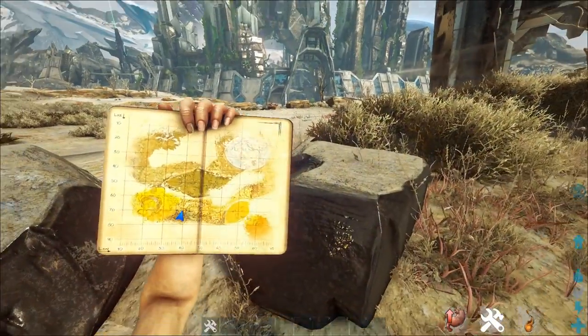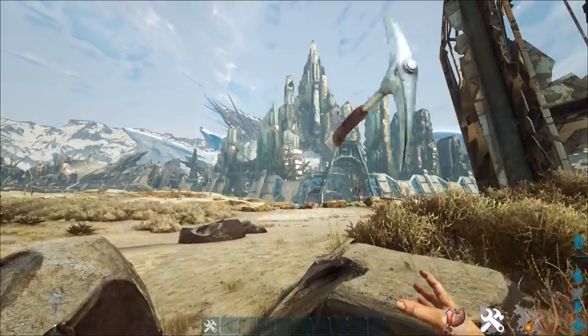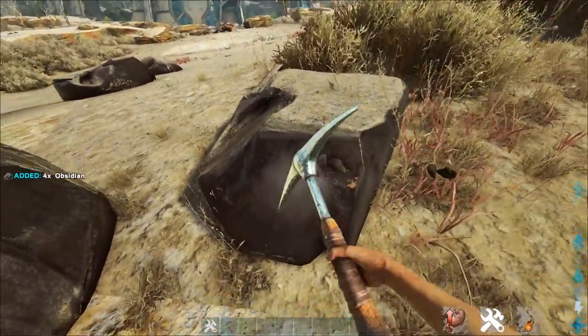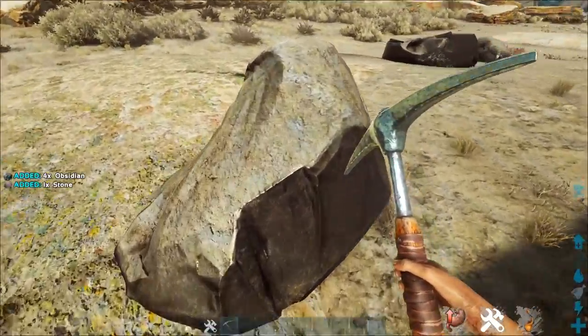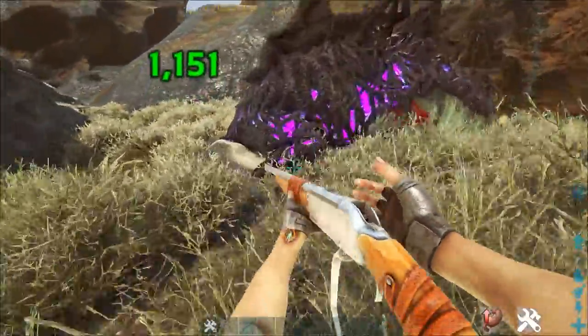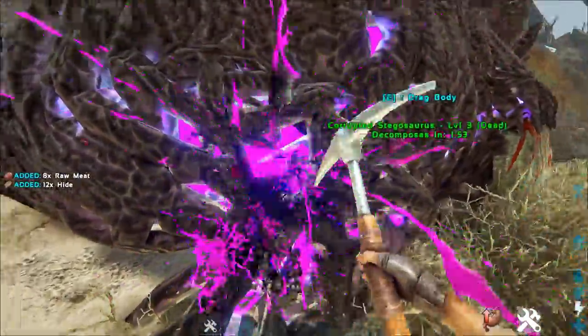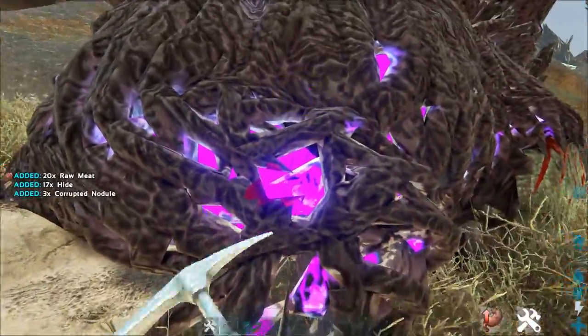If you also need Obsidian, outside the city walls a bit more towards the sulfur fields there are rocks which also have Obsidian. For Polymer, you can kill a Corrupt creature and get its Corrupted Nodule, which acts as organic polymer on this map.